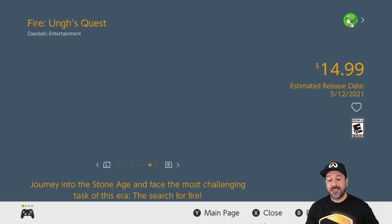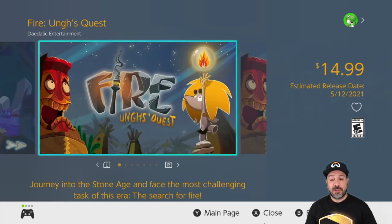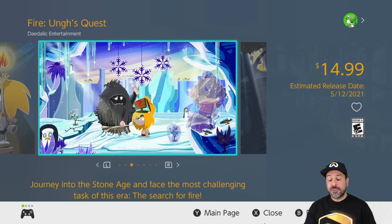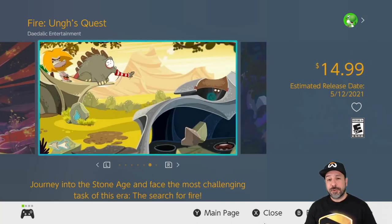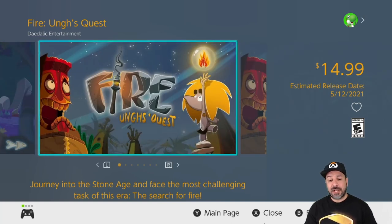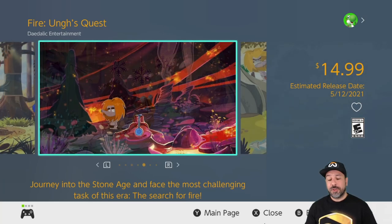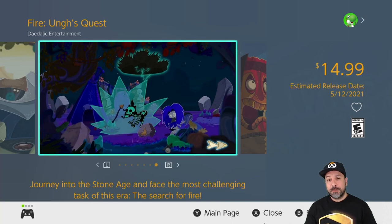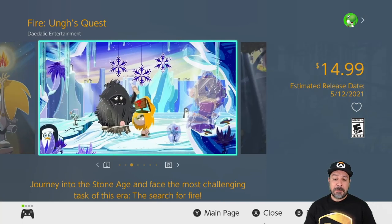The next title could be a hit or a miss: Fire Ung's Quest, releasing on May 12th for $14.99. It's described as a humoristic exploration puzzle adventure, and what seems really original is that it has no dialogue whatsoever — it's set as if you were a caveman who can't speak. The amazing art style drew me in, and if they can pull off the humor without dialogue and some interesting puzzle work, it might be worth the $15.